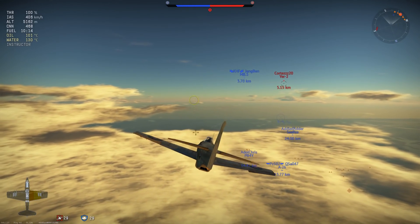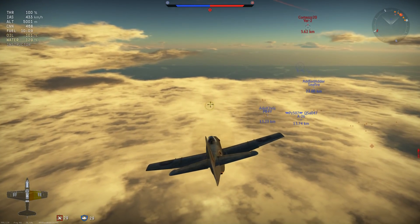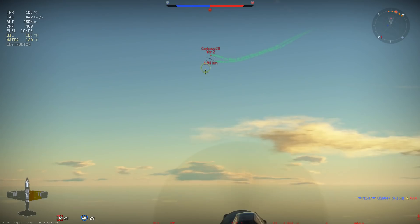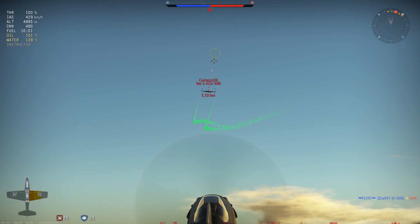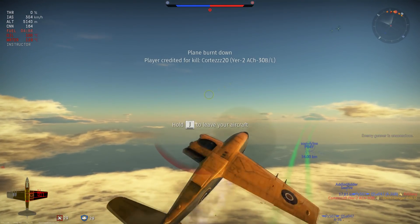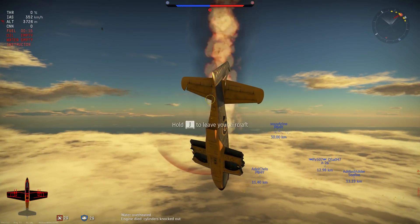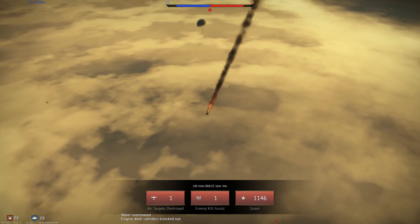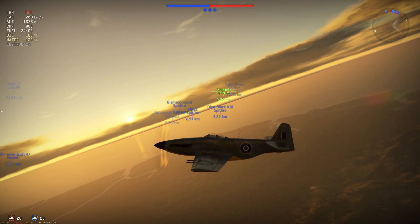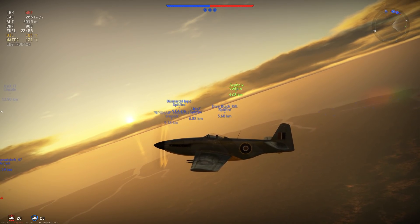Climb rate in the plane is average to decent without using WEP. The overheating in this plane is terrible — it overheats at 7,000 meters flying in a straight line at 100% power on Norway and other snow maps. If you want to cool the engine down you have to go to about 90% engine power, and then it will cool down but will never cool down completely — especially the oil temperature, which is terrible.